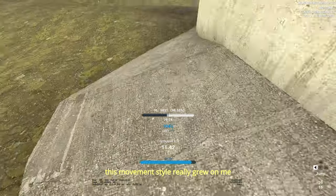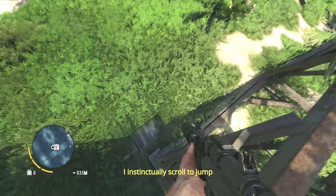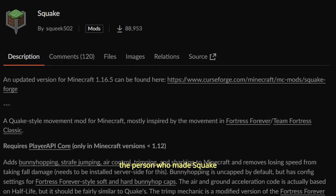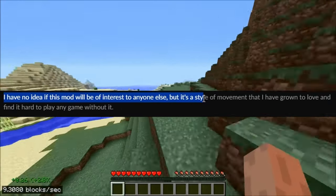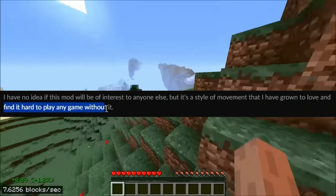This movement style really grew on me, and every time I play something else — like I played Far Cry 3 recently — I instinctually scroll to jump and try to air strafe with A and D. The person who made Earthquake, a mod that adds air strafing in Minecraft, said something that resonated with me: 'I have no idea if this mod will be of interest to anyone else, but it's a style of movement that I have grown to love and I find it hard to play any game without it.'